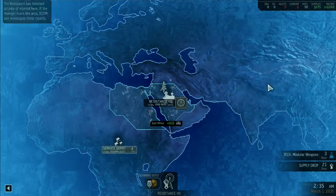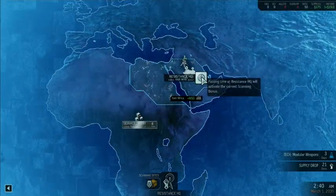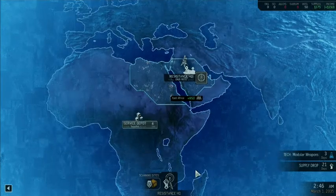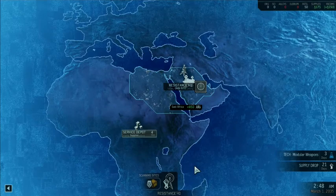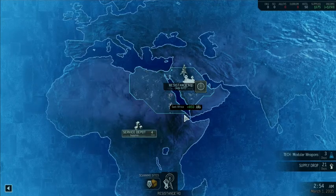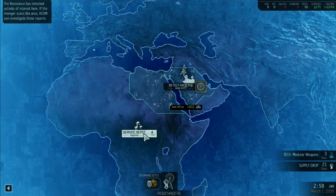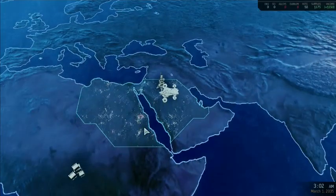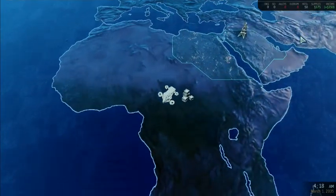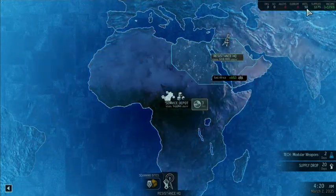For those who have not played this game, this is our world map. This is where our base is currently, and our goal is going to be to expand to different regions, make contact with the resistance there, and basically establish our bases. Then figure out what's going on with the alien threat. We've got a bunch of resources up here, the main two being supplies and intel.